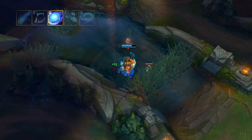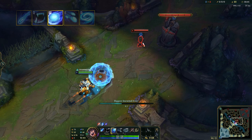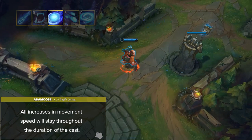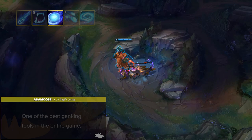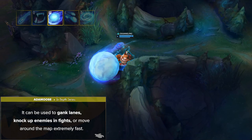You can also recast Biggest Snowball Ever at any point after 0.5 seconds, sending it rolling forward up to a maximum distance, during which it will not grow any larger and will explode upon colliding with an enemy unit. All increases in movement speed stay throughout the duration of the cast, making your snowball extremely fast. This is by far Nunu's most impactful signature ability and one of the best ganking tools in the entire game, providing huge movement speed and CC. Directing the snowball with precision takes some time to learn, but is probably the most important thing to master when learning Nunu.